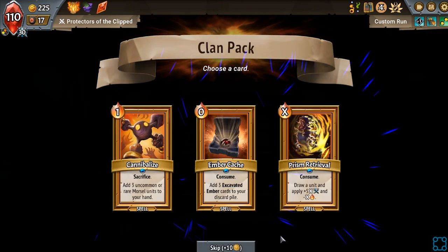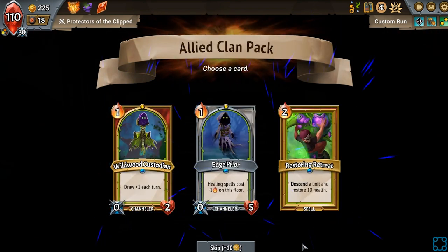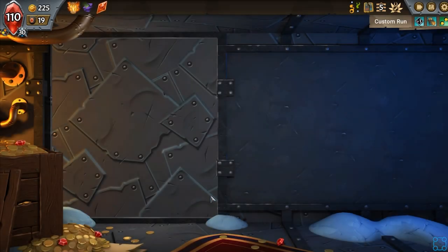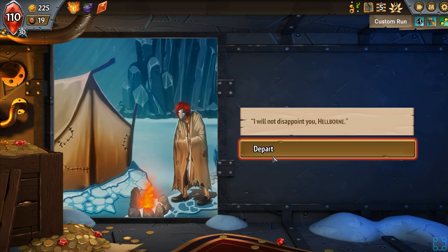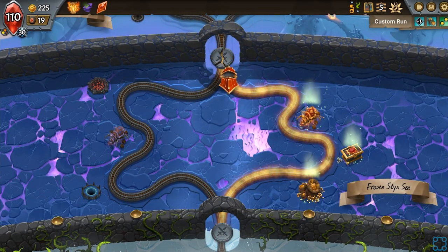Cannibalizer and Ember Cache. For Prism Retrieval — I'm going to grab that in the off chance I can actually make that work. Look at a Wild Womb Custodian. So this will make it Extinguished Deal. That's grabbage. I really wish I got a choice on some of those, because Extinguished Deal — 20 damage to an enemy — it's like, oh come on, that's not useful for what I'm trying to do here. That's not Chungus.